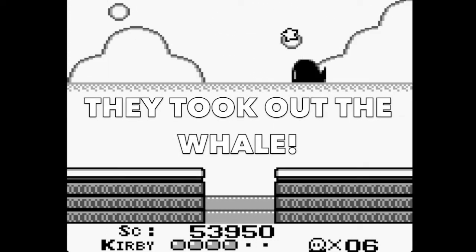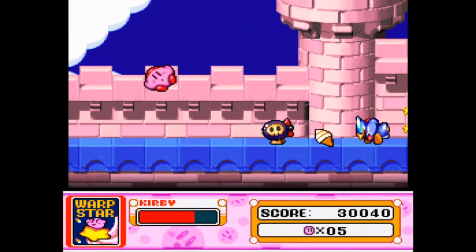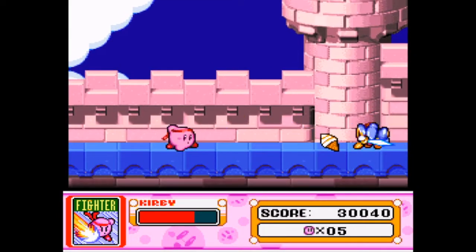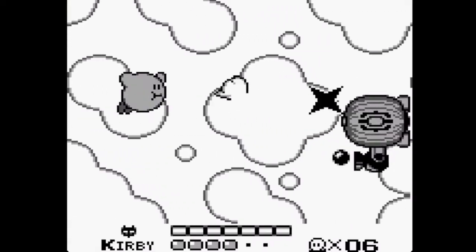Also, they took out the whale! Is this game even worth playing anymore? In its place, the warp star takes you straight to the entrance of Castle Lolo, and once inside, you fight Lolo and Lala instead of the evil blimp that guarded the end of the original Float Islands. Once again, the fight is pretty much identical.